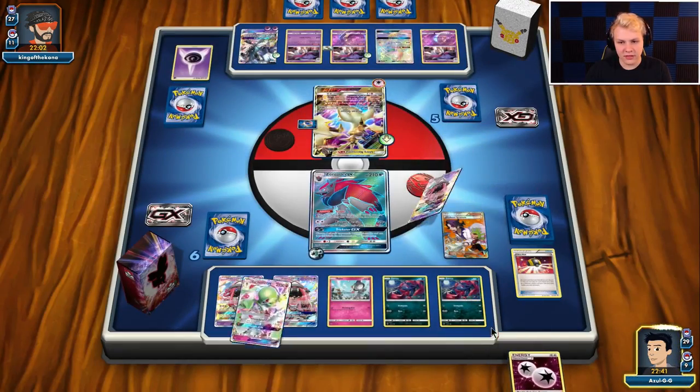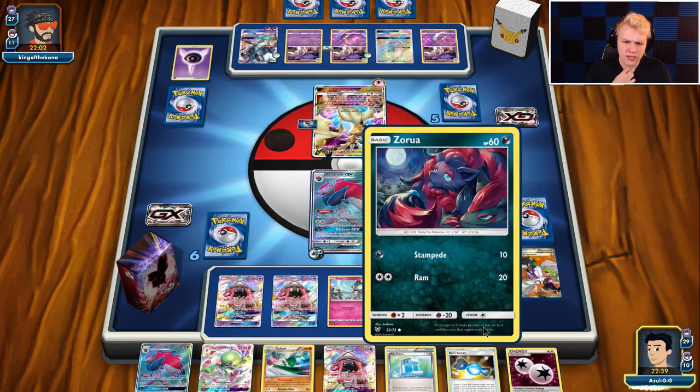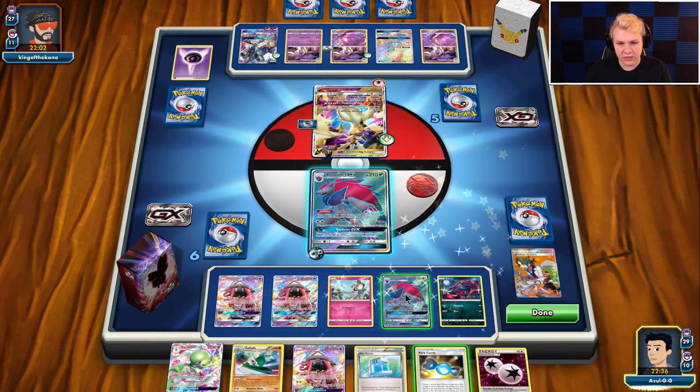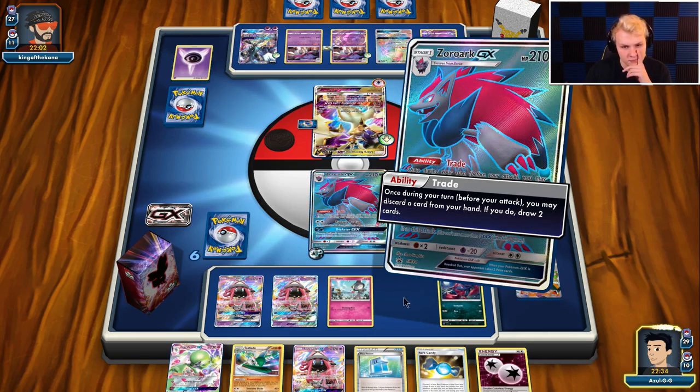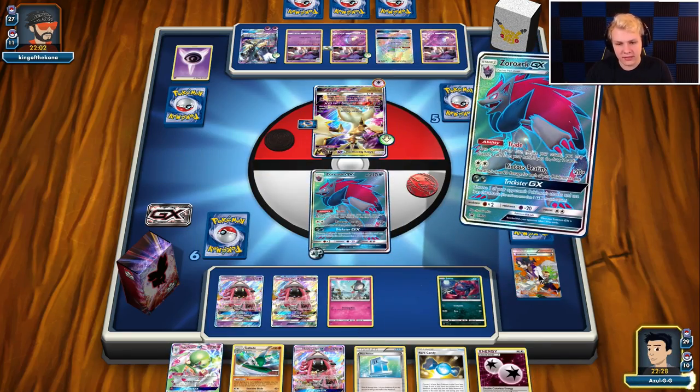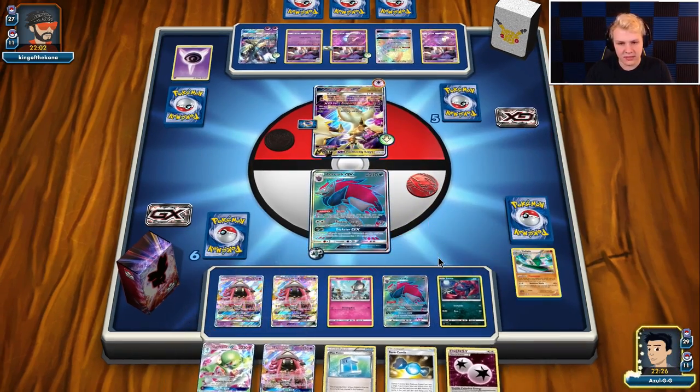So ideally looking for Candy and Gardevoir here — I don't need it this turn though. We've got some options on this hand. Should have traded first before I evolved. I think I'm going to trade the Gallade here actually, because I want the option to get an N with the Lele.